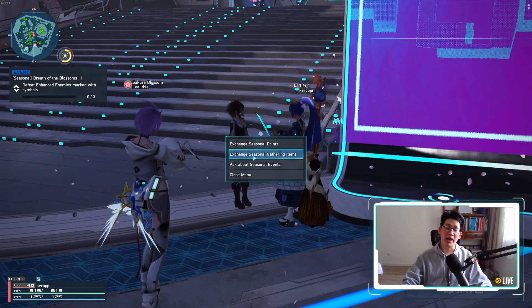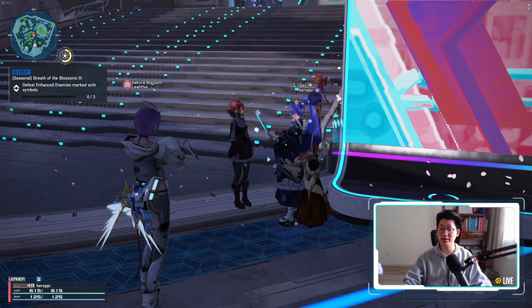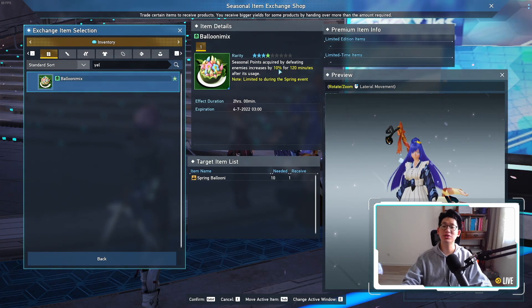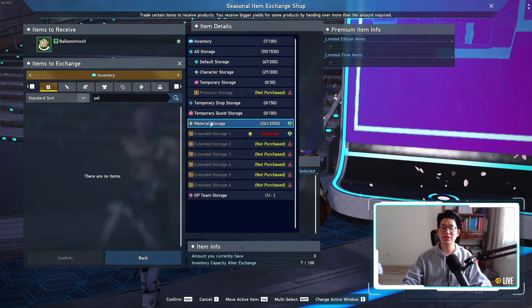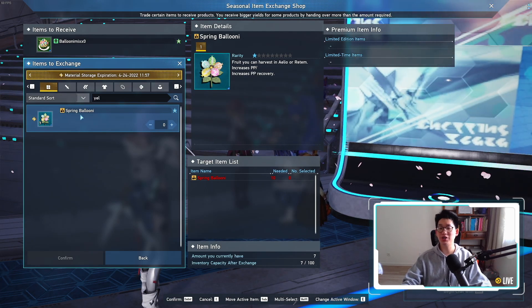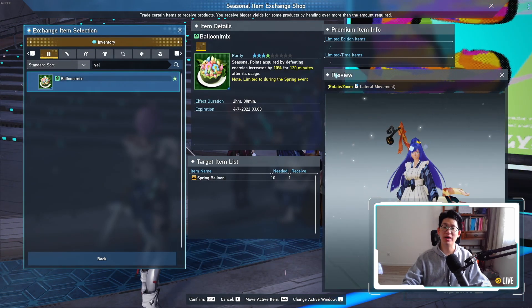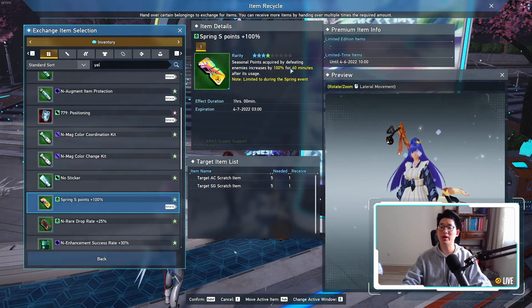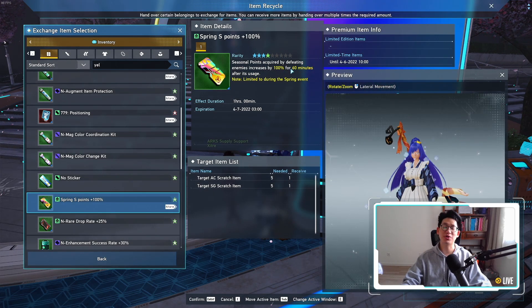So we're going to talk to Satir over here, and you may notice that she has a second option called Exchange Seasonal Gathering Items. Over here you can actually get this Balloon-a-Mix, which gives you 10% more seasonal points for two hours. In order to exchange for one of these you're actually going to need to go out to the open field to collect the Spring Balloon Eye, and once you collect 10 of them you can exchange them for one Balloon-a-Mix, which will give you that extra 10% boost for two hours. Keep in mind this one lasts for two hours, but the Spring S Seasonal Points Plus 100% only lasts for one hour, so make sure you don't forget to refresh your 100% seasonal points booster after one hour.